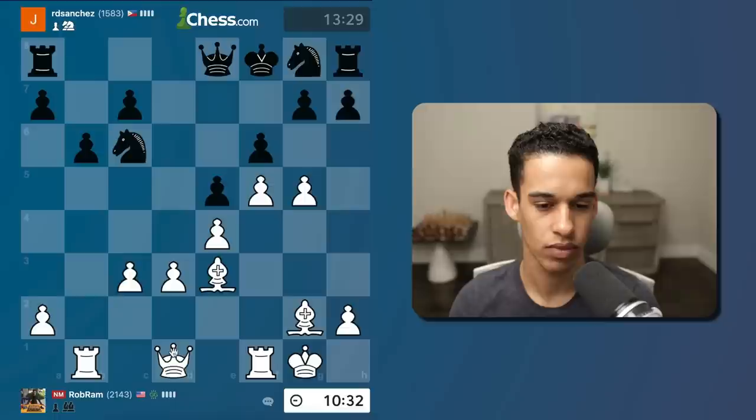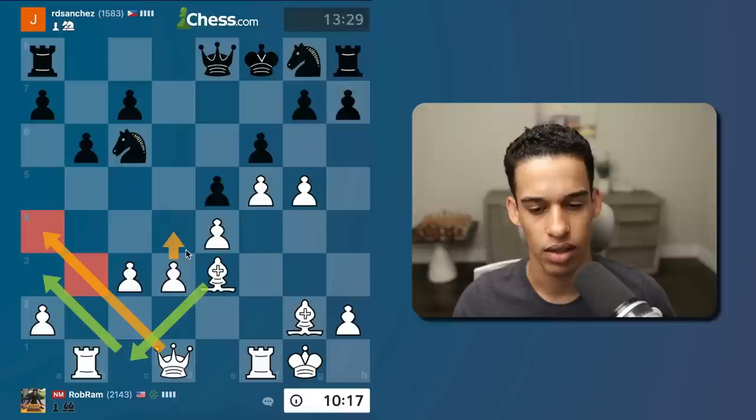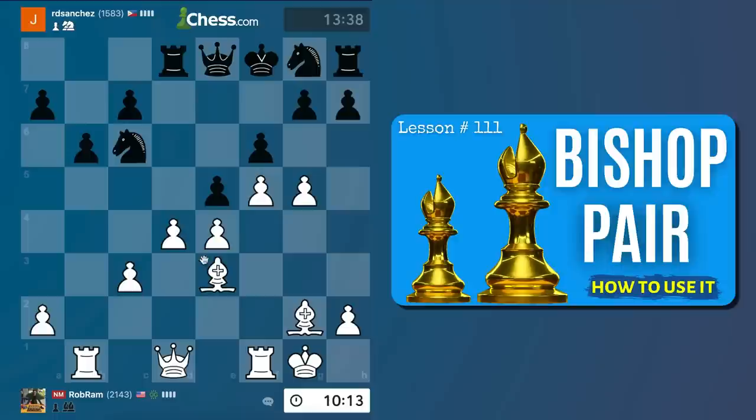So many candidate moves: d4, queen a4, queen b3, bishop c1. With bishop c1 - if bishop a3 they could just go to g7, not a big deal. We cannot go wrong with d4 - we've got the pair of bishops and the king is in the center, so it only makes sense to open up the center.